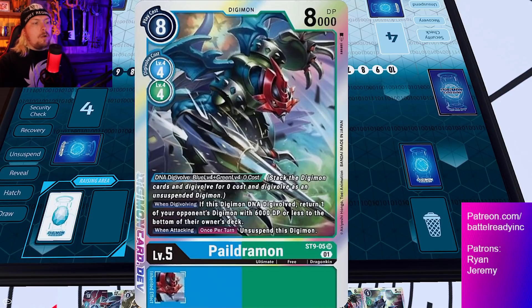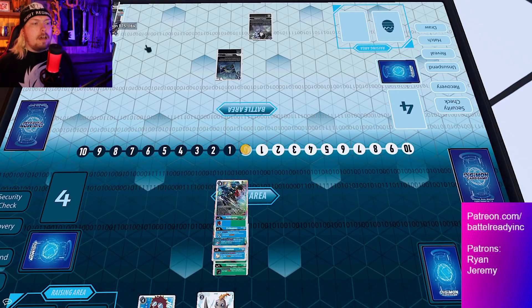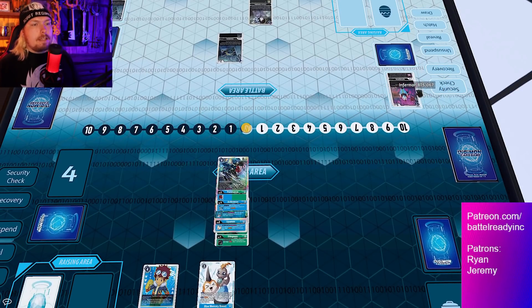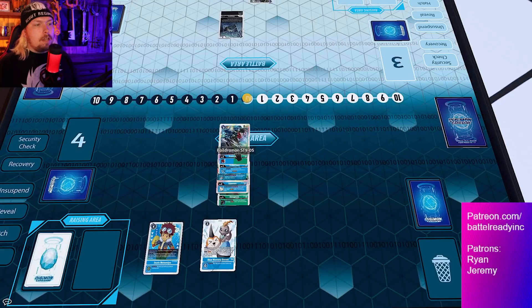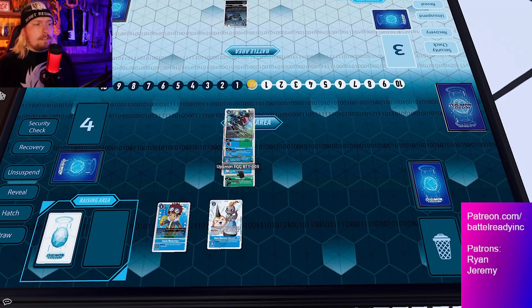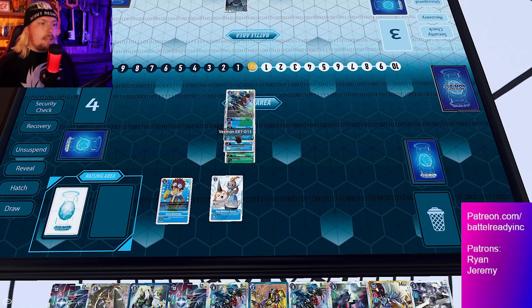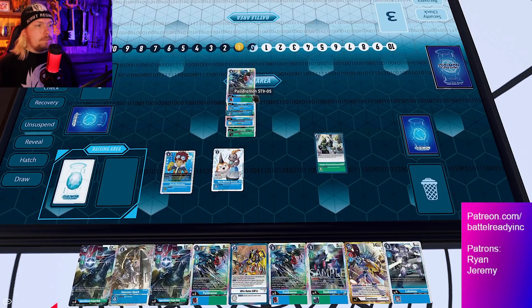Paildramon's effect allows it to unsuspend after attacking, and when digivolving, return one of your opponent's digimon with 6000 DP or less to the bottom of their deck — so if they had played a blocker, that's your out right there. We swing in, unsuspend, and do a security check. We have jamming from XV-mon, so no matter what we hit into, we're okay. Also make sure you're drawing from Stingmon's trigger — when a blue digimon attacks, draw one. Since Paildramon counts as both blue and green, we trigger that on attack. The new Upamon underneath also gives an additional draw, and the Veemon gains us one memory. So we unsuspend and gain one memory.